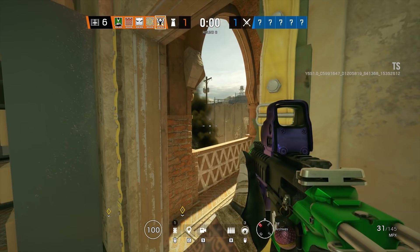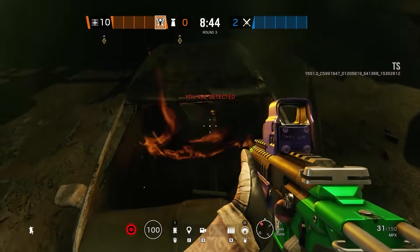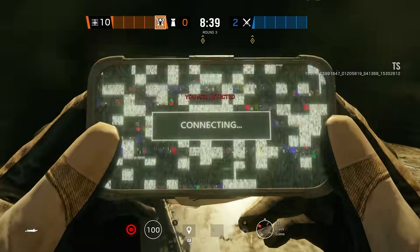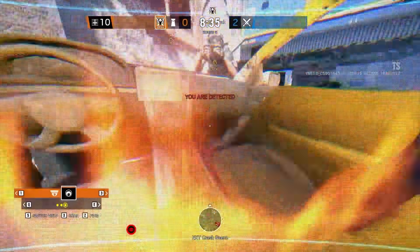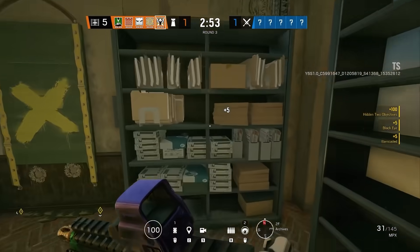Up next is one of the strongest Val cam spots you can do, giving you options for jump-outs around this entire side of the map. This cam is pretty much 100% invisible, and unless they have an IQ, this camera is going to give attackers nightmares and make them go on Twitter complaining about cameras losing signal outside.